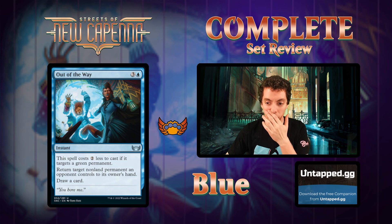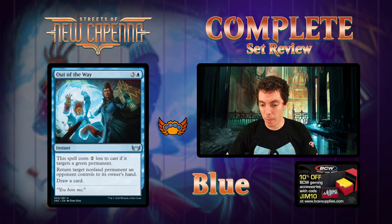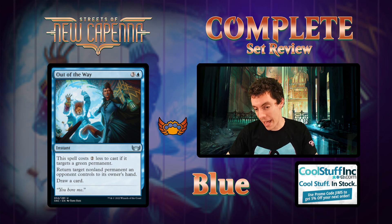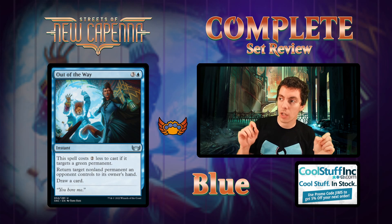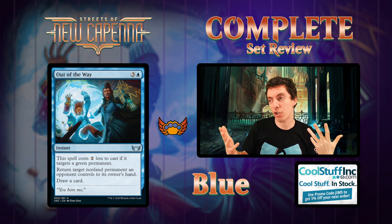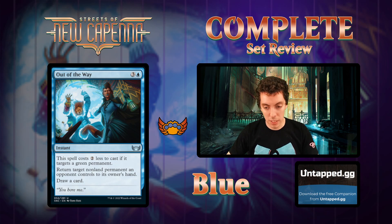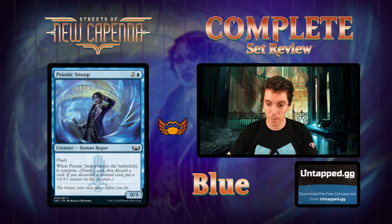Out of the Way - four mana for an instant, return target non-land permanent and draw a card, which is fine. It costs two less to target a green permanent - this is your sideboard color-hoser card in constructed. It's good - basically Repulse. In limited, bounce your thing and draw a card really isn't bad. And with all the three-color cards in this set, there's a good chance it'll be hitting something green. Solid limited card, definitely playable sideboard card in constructed.